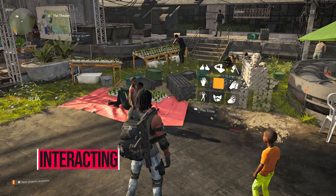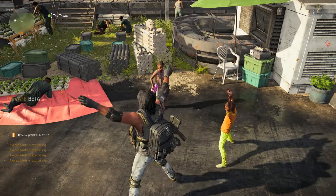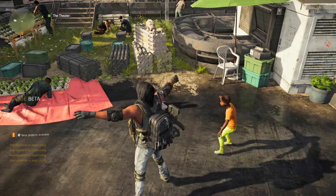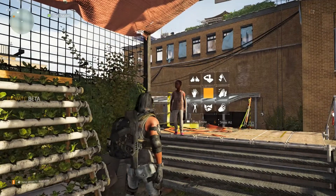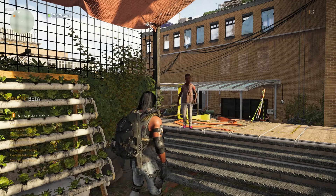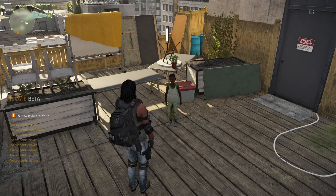The children in the settlement will interact with you if they're not already busy playing games, drawing, or doing other things. To get them to interact, simply stand in front of them and use one of your emotes — they will mimic your actions and even have a cheeky comment to say to you. Next time you're in the settlement, give the kids a wave, a salute, or even do some jumping jacks with them.